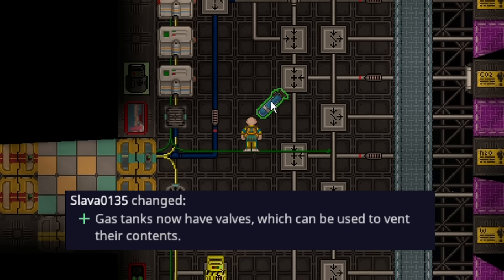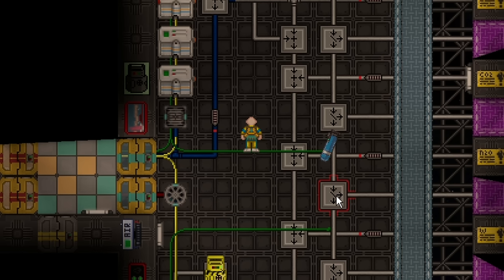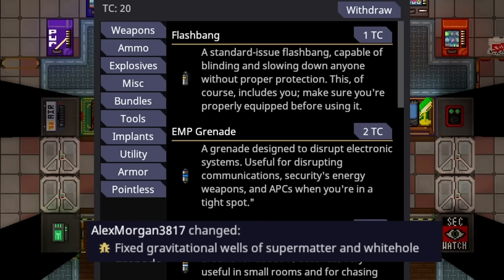Gas tanks now have valves on them, so you no longer need to stick them in a pneumatic cannon to empty them. You can just right click and open the valve, and they fly around in random directions with cool audio — a more fun way of emptying out a gas tank.